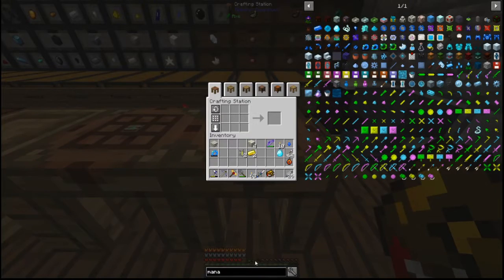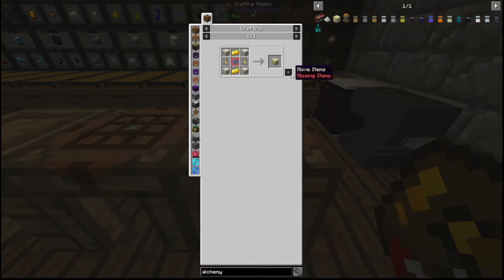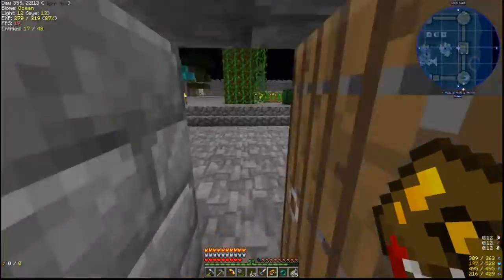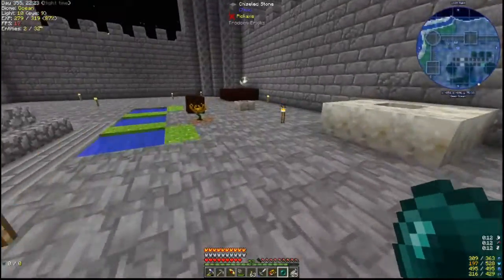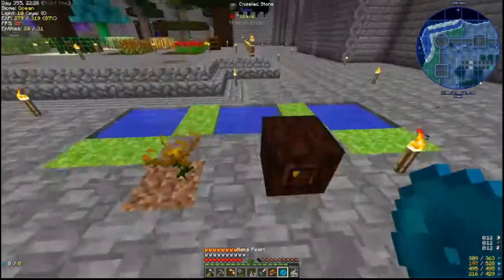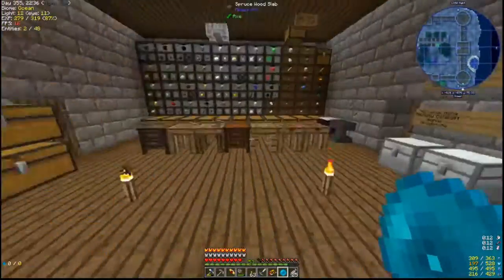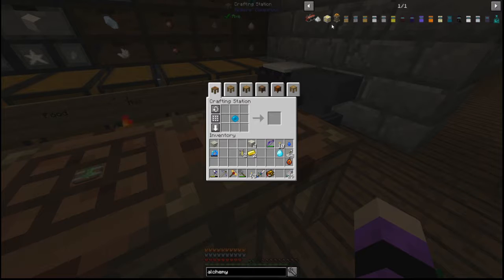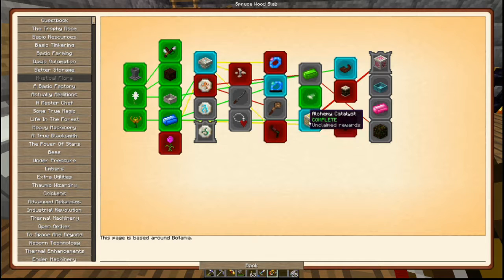The last thing we need to do is the alchemy catalyst. The other one was supposed to be the diamond. The alchemy catalyst will allow us to change a lot of things into other things, which is one of the things I really like about it, because it allows us to get resources we might not necessarily be able to get readily otherwise. It will also allow us to get a little bit further in terms of our botania. Alchemy catalyst — that completed that one.